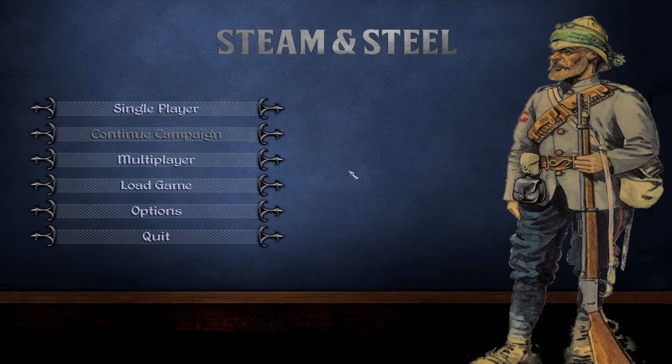Hello everyone and welcome. This is Steam and Steel version 1.1, the brand new release that came out last night on the 31st. I did a video on version 1.0.1 and really found it very innovative. I want to just go into a couple of things and try to get to battle.